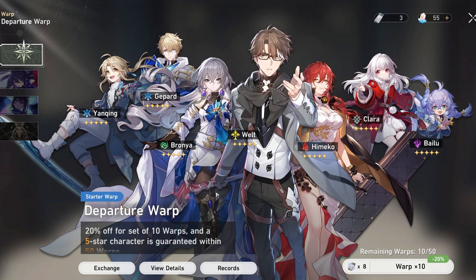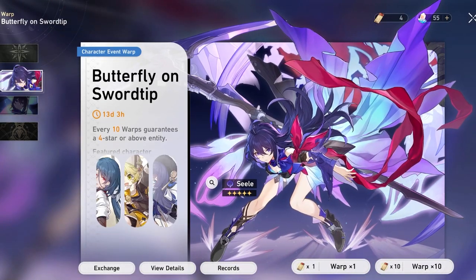The five multis on the starter banner are discounted — eight tickets per multi instead of ten. This helps you quickly get characters and weapons for your account. At the end of the five multis, you're guaranteed a five-star from the characters shown. Some of these characters are really strong — I'm personally hoping for Bronya.